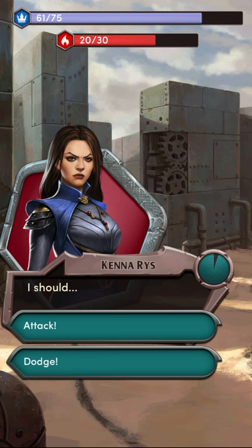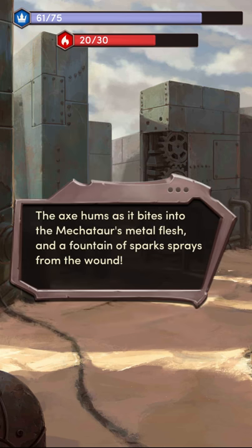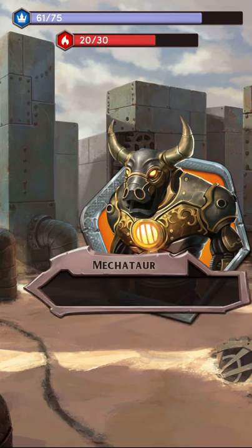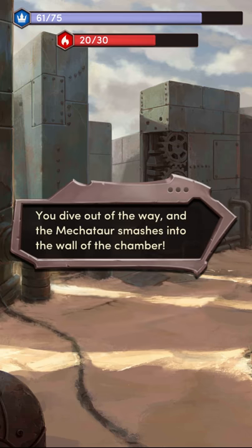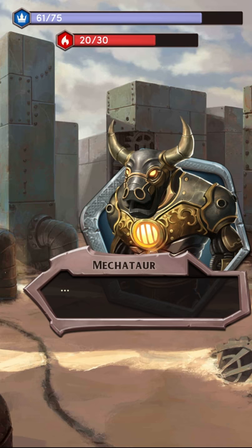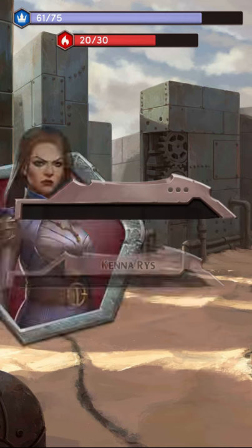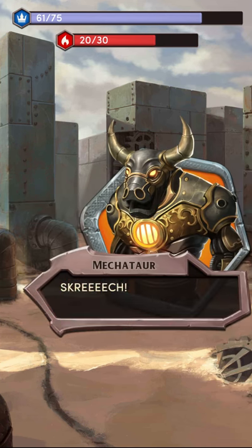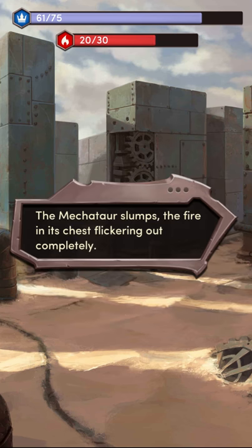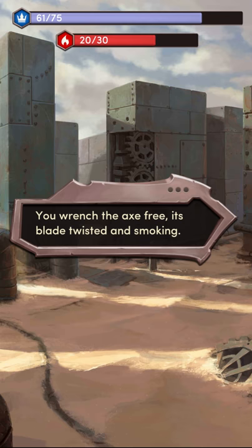I should attack. You swing your axe at the frozen Mekotar. Hyah! The axe hums as it bites into the Mekotar's metal flesh, and a fountain of sparks sprays from the wounds. The Mekotar screeches and whirls, charging towards you again. Dodge. You dive out of the way and the Mekotar smashes into the wall. Attack! You swing your axe again. The axe hums as it bites into the Mekotar's metal flesh. The Mekotar slumps, the fire in its chest flickering out completely. You wrench the axe free, its blade twisted and smoking.